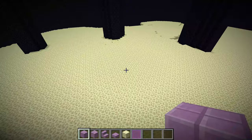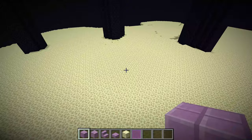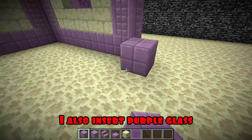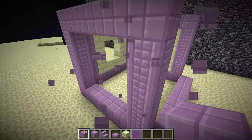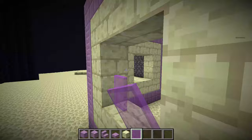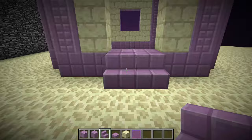Now I turn to the wall on the other side, also leaving a gap for the window. On the other sides I do the same and also insert purple glass. I put steps at the entrance and arrange semi blocks around the house perfectly.